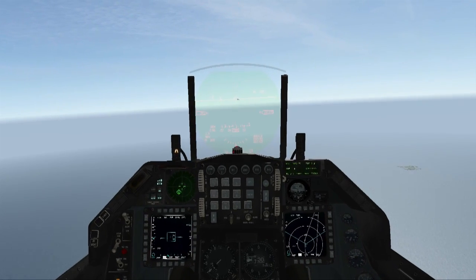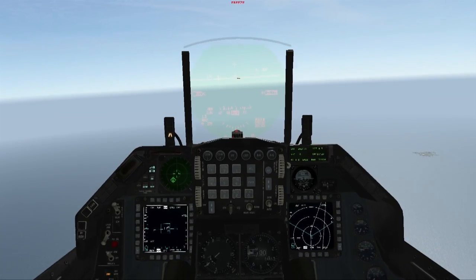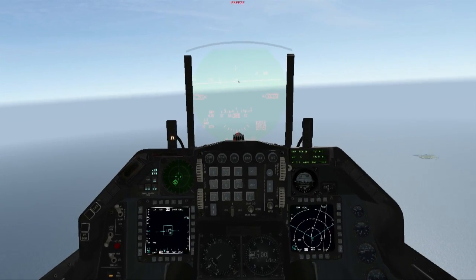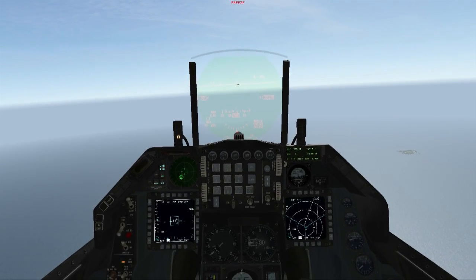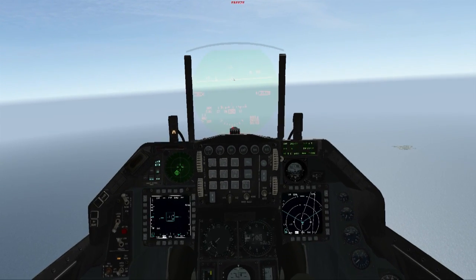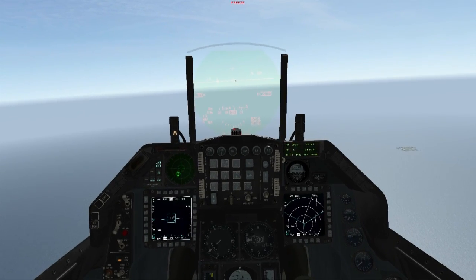This is a Falcon BMS 4.32 air-to-air refueling tutorial. I'm going to talk through hooking up and refueling the F-16 Viper to the KC-10 Extender. If you're not flying a Viper or you're not refueling with an Extender, some of the aspects of refueling will be a little bit different, but most of it is going to be essentially the same.